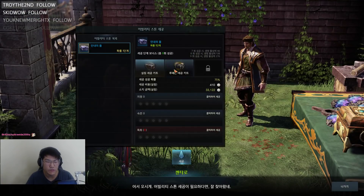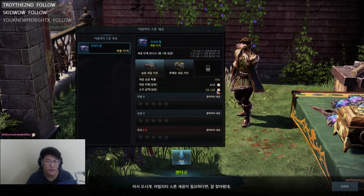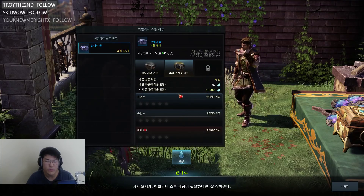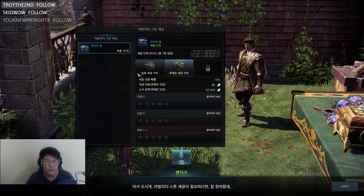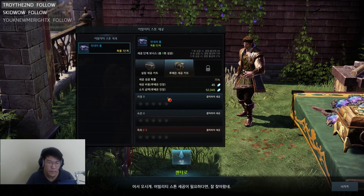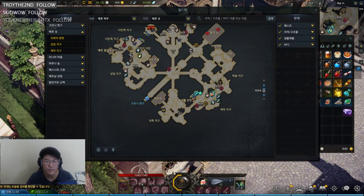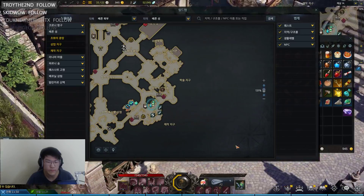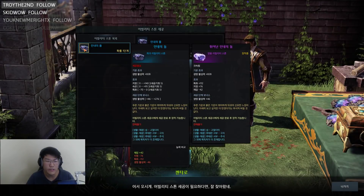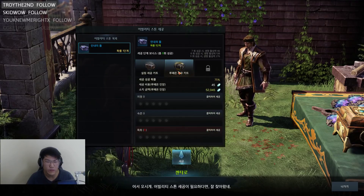The best way to polish it is using the second option for the currency, mainly because shillings can be used for other things but Lupion's tokens are not as commonly used in other sources. So you generally want to refine with Lupion's tokens. The NPC you want to talk to is the one with an elongated prism shape.